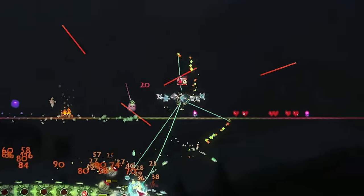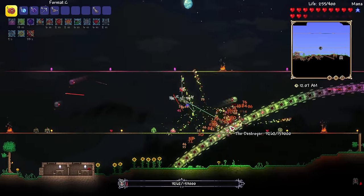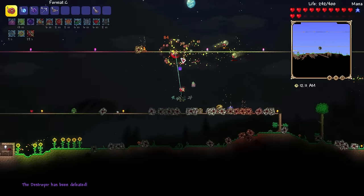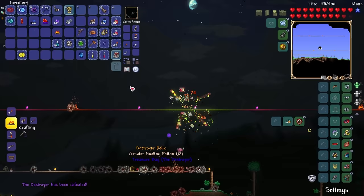After killing the Queen Slime we went downstairs to gather more souls for the mech boss summon item. We stumbled upon a Philosopher Stone, put it in our breast pocket, and began preparations for the Destroyer. We summoned this mechanical bastard and realized we might be flying too close to the sun. So we summoned him right back up — stacked with potions, a killer instinct, and a desire to win. Swapping my yo-yos faster than expected, the Destroyer crumbled under the weight of our modded yo-yo goodness.